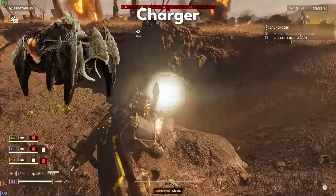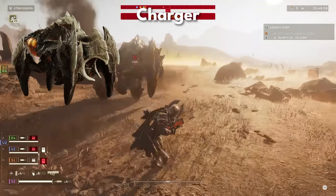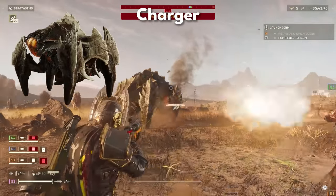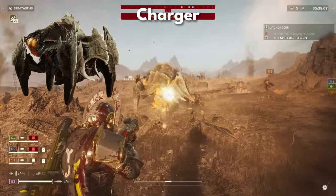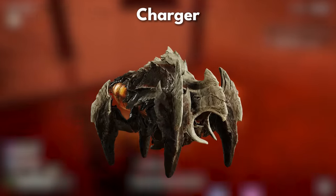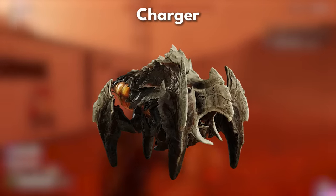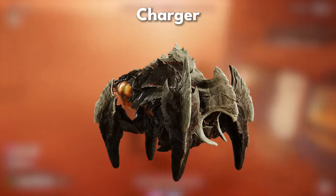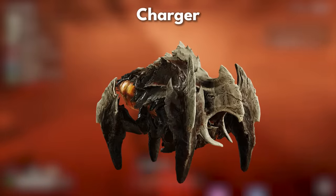Chargers, unstoppable in their charge, embody brute force shielded by thick armor. Only through coordinated tactics and exploitation of their few weaknesses can they be brought down. Shooting their armored legs helps slow their advance, and the railgun can take them down easily. Chargers will run directly at any Helldiver in their sight. You can dive out of the way, but sometimes that's not even enough. Using teamwork is a great option — have somebody bait and kite the Charger around while the others shoot off its armor and legs.